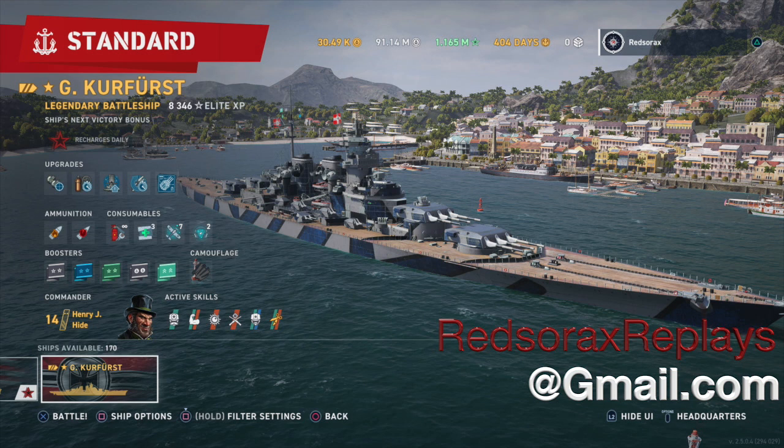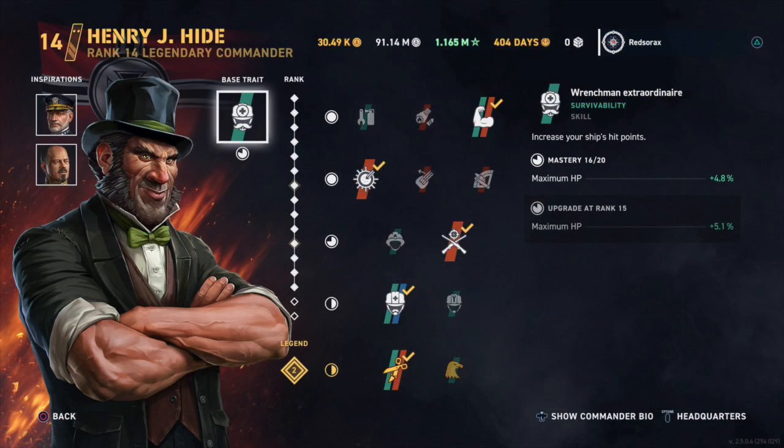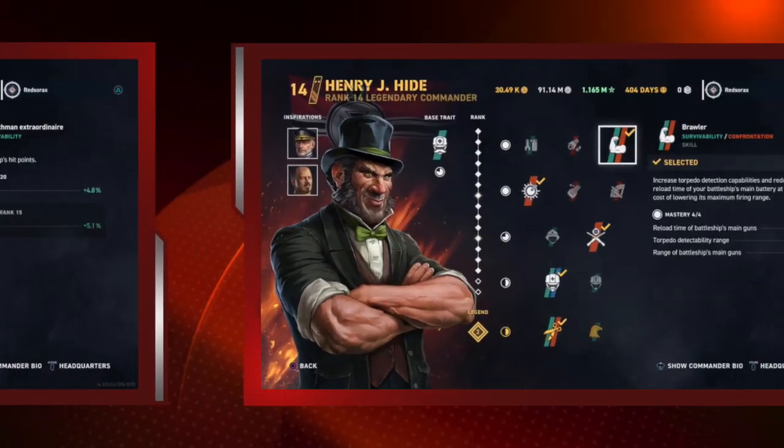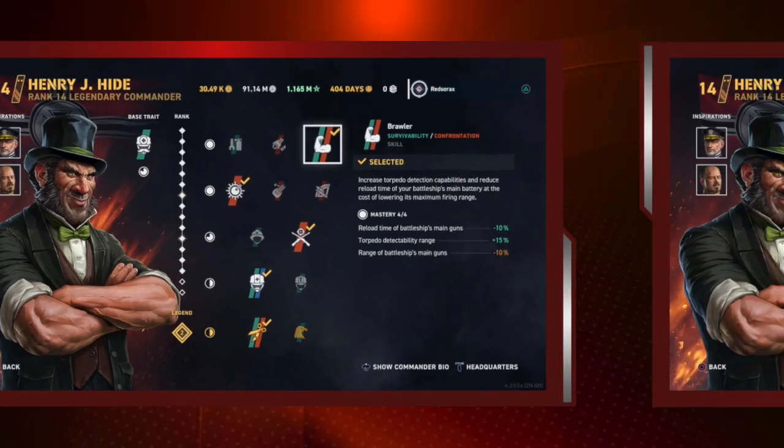We'll go ahead and take a look at the commander now. We're running Henry J. Hyde, the Halloween commander, with Wrenchman Extraordinaire as his base skill, which gives us 4.8% extra HP. In slot one we have Brawler, which gives us a faster reload, torpedo detection range, and our gun range.